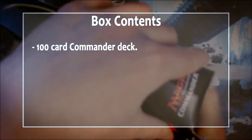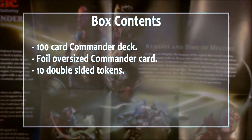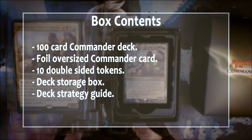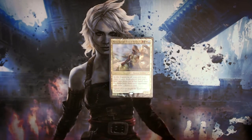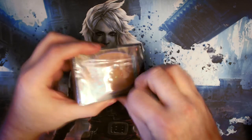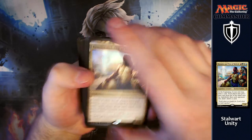Each commander box contains the following: a 100 card commander deck which includes four foil commanders, a foil oversized card of your commander, 10 double sided tokens, a deck storage box, a deck strategy insert which talks about what cards are in the deck and strategies for it, and a Magic quick reference guide. I'll have a full link in the description below for the actual cards themselves — you can have a look on Wizards of the Coast for that.